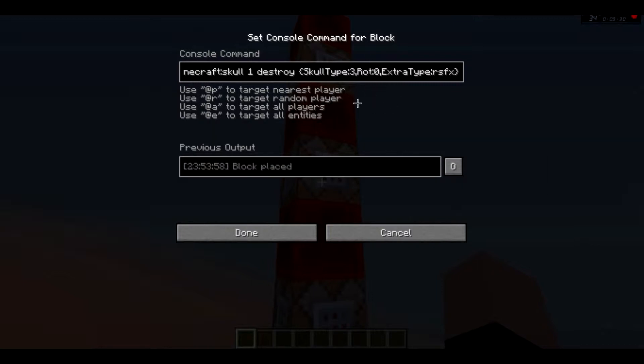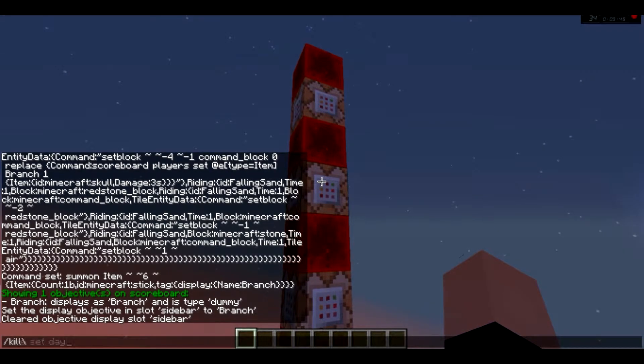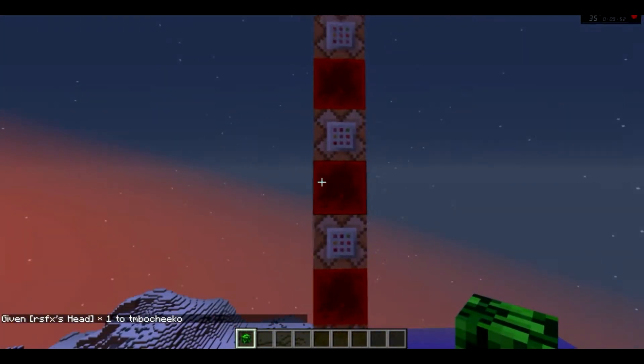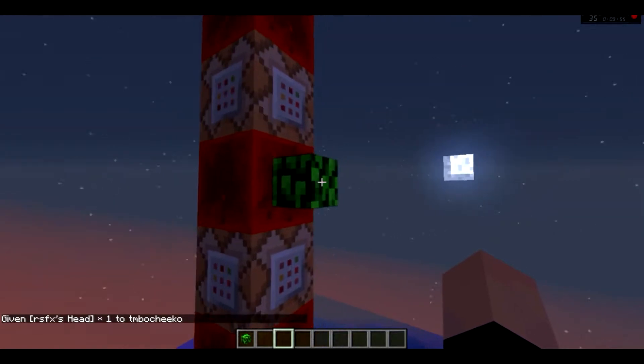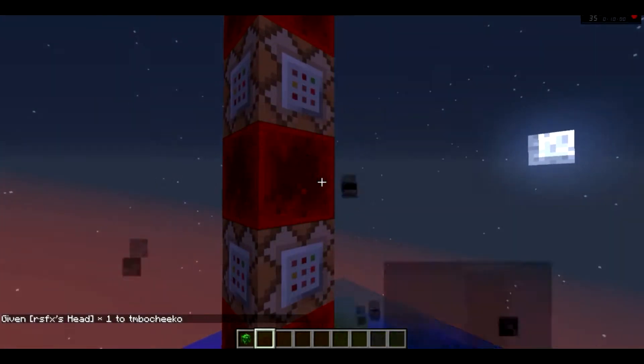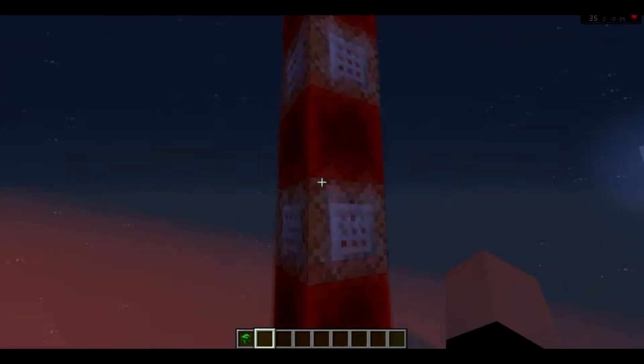Rotation of 0, so it's facing you. And the extra type is RFx. What that means — if you weren't watching the last video — I can just give myself that head. This is R5-6's head. It's a little bush. I really think they should make it so it has its own breaking animation. That would be amazing. So that's what that does.